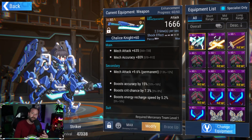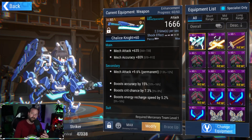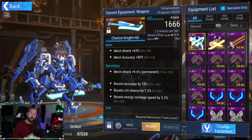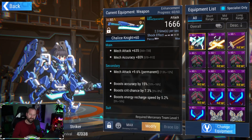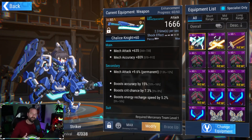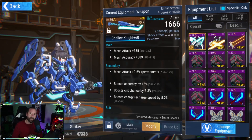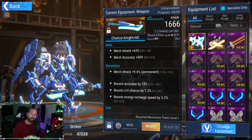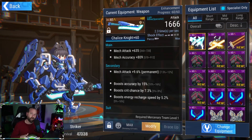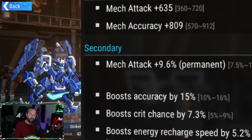If you can get crit, attack, or a little bit of accuracy as main stats, those are all good. For secondary stats, focus on attack percent, crit damage, energy recharge, and accuracy when you can. Don't go overboard with accuracy unless you're using her in PvP. The main priorities are attack percent, crit damage, energy recharge, and attack speed.